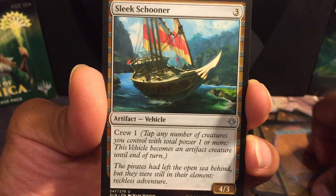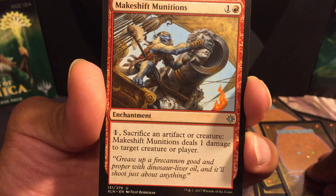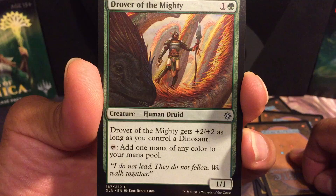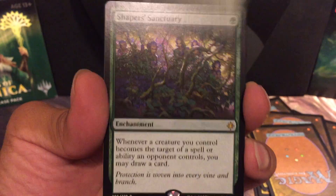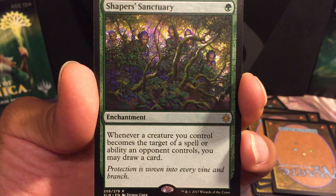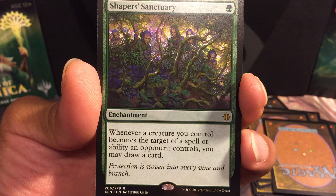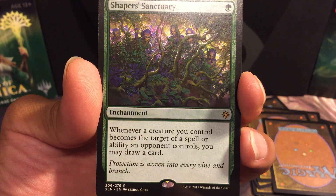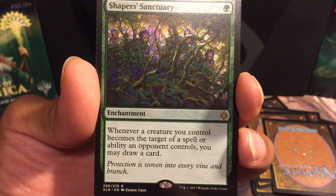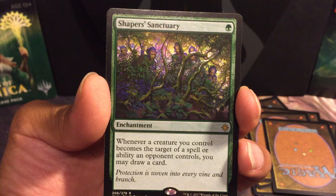Sleek Schooner, Makeshift Munitions, Drover of the Mighty — and a rare: Shaper's Sanctuary. One forest for an enchantment — whenever a creature you control becomes the target of a spell or ability an opponent controls, you may draw a card. Flavor text: 'Protection is woven into every vine and branch.' Just one mana.